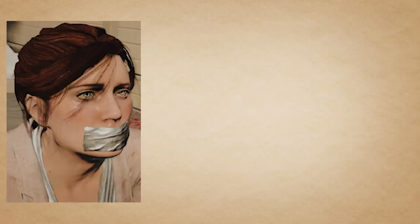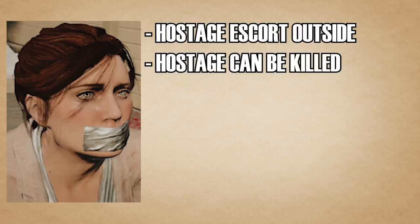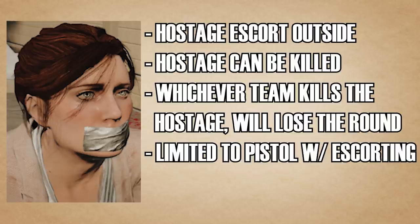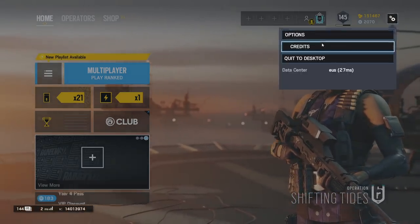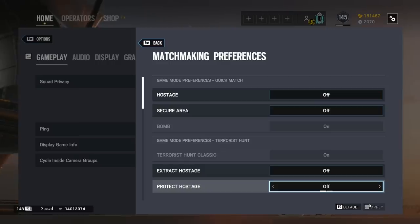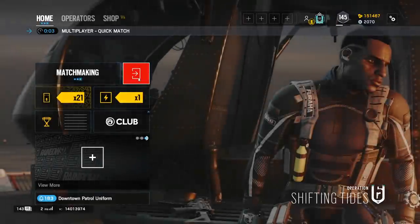The last game mode is Hostage — defenders have a hostage and attackers need to escort it out. Attackers must grab the hostage and make it to one of the flares located around the map. This game mode is different in that the objective can be killed by either side. While escorting the hostage, you can only have your pistol out, so you're more vulnerable. My big tip: if you want to play ranked or at a higher level, go into your matchmaking settings and disable Secure Area and Hostage so you only get the Bomb game type in casual.